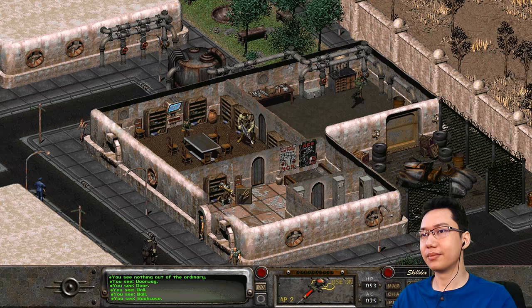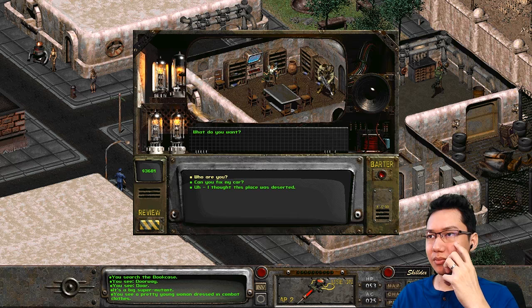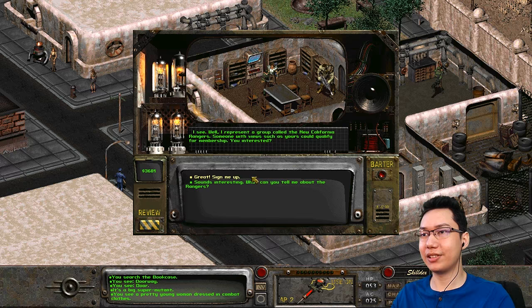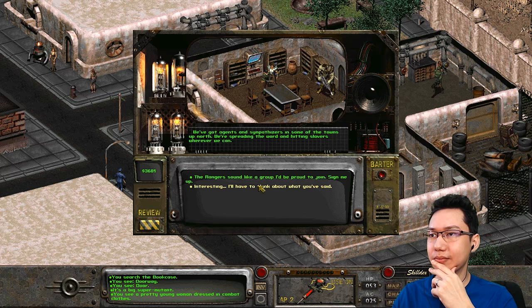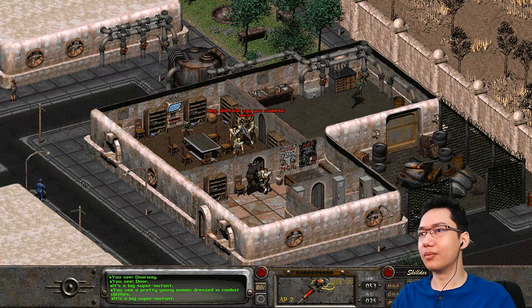'Pretty young woman dressed in combat clothes.' Let's talk to her first. 'What do you want?' 'Who are you?' 'I'm Elise. That's Gond. We're members of a group that's trying to do right for folks.' 'What's your opinion of slavers?' 'Hit em. Disgusting. Vile scum of the earth.' 'I see — I represent a group called the New California Rangers. Someone with views such as yours could qualify for membership. You interested?' 'What can you tell me about the Rangers?' 'We've got agents and sympathizers in some of the towns up north — we're spreading the word and hitting slavers wherever we can.' 'I'll think about it.' Don't just join things the first time you hear about them — you've gotta go find what other people say.